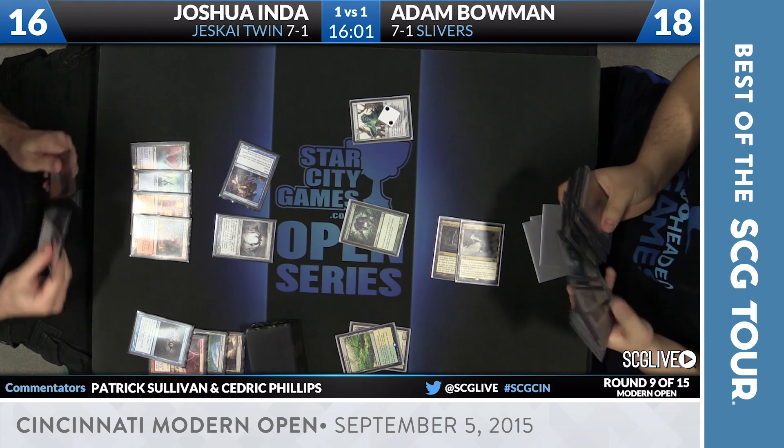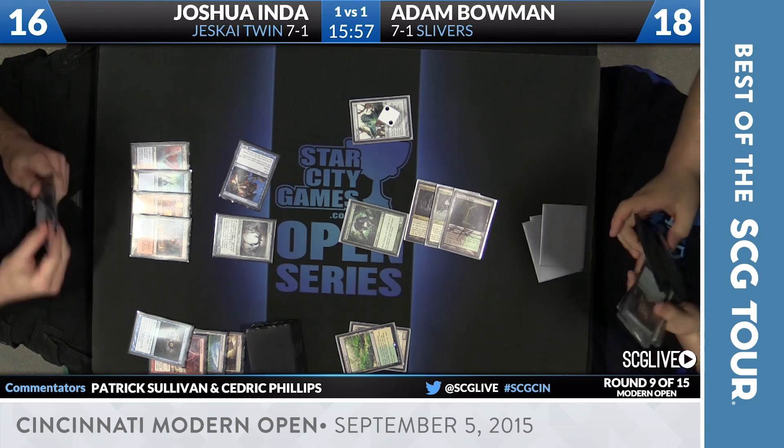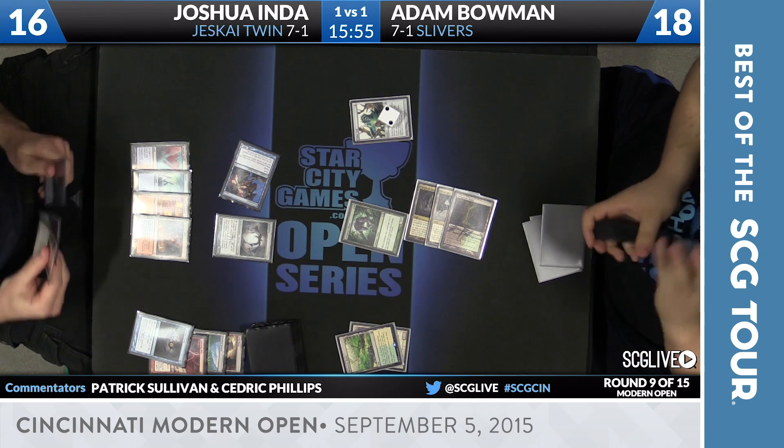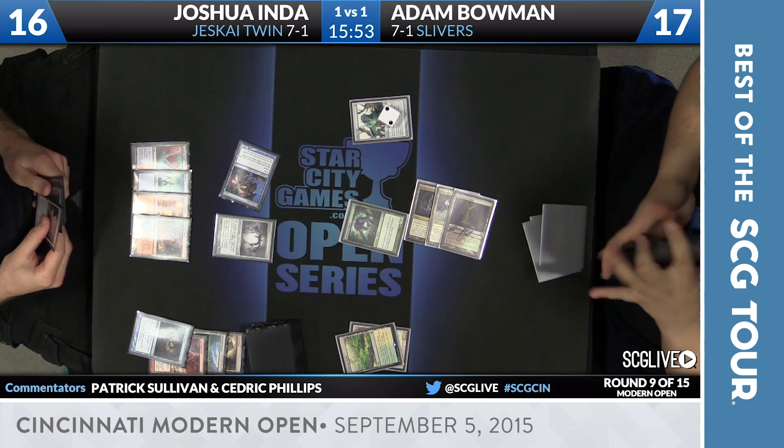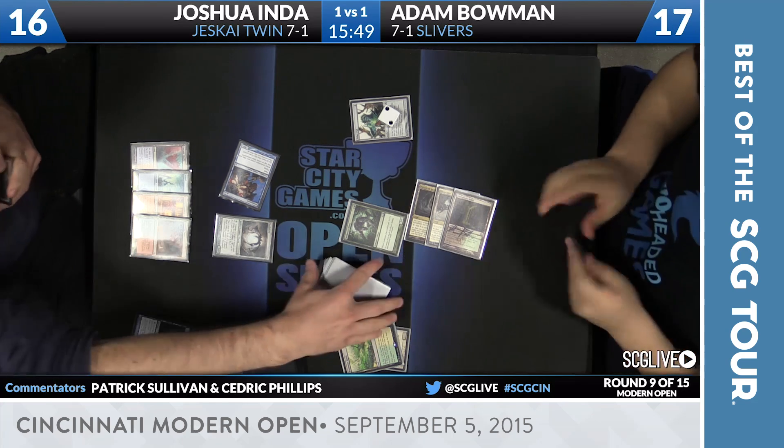Video Sliver, Boneside Sliver, and a land in hand. That's a clock. Well, if we can get it on the battlefield. He's got Cavern, he's got the Sliver Hive. Colored mana is not going to be an issue.